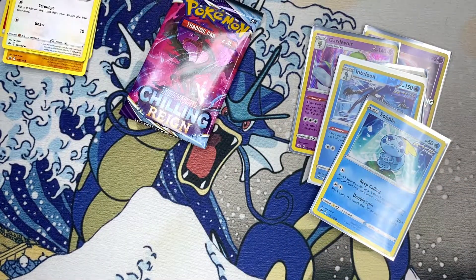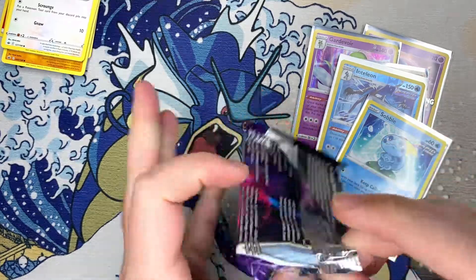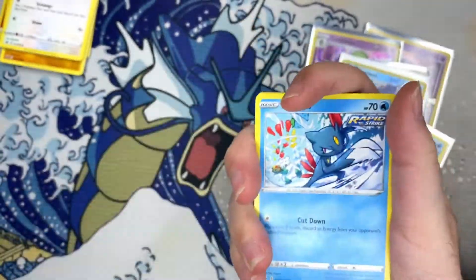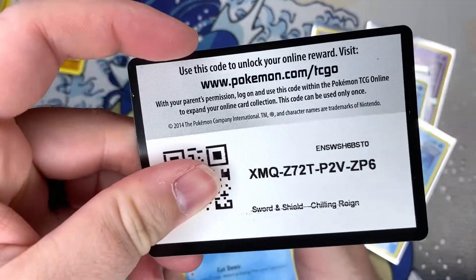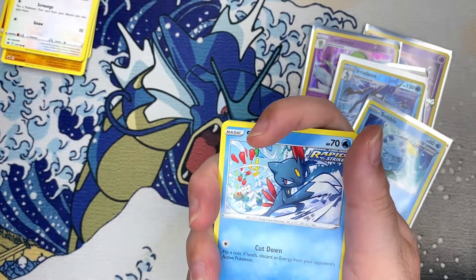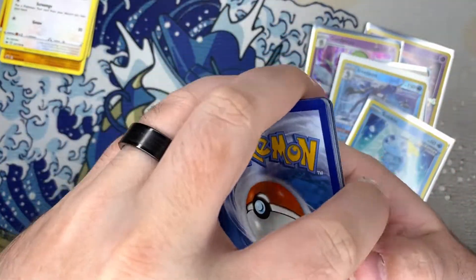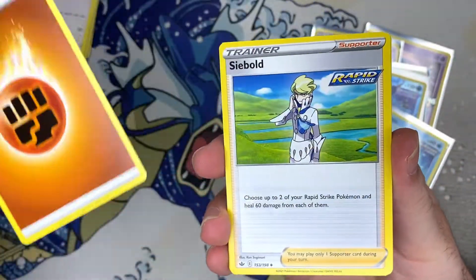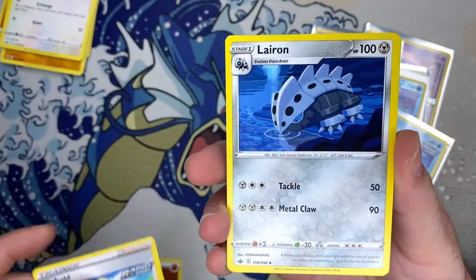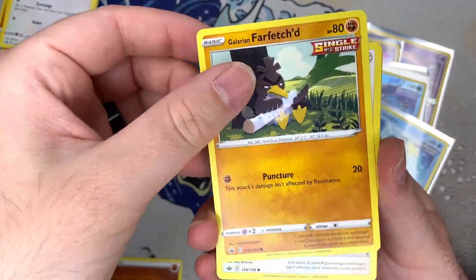Last pack of the first box. So far not too bad — I'm liking the art. I really want to see an alternate art, and I forgot — Gold Snorlax is in here too. That would be pretty intense.